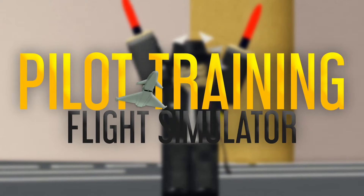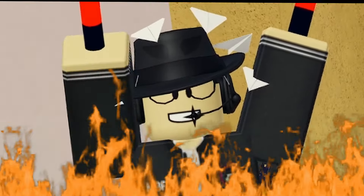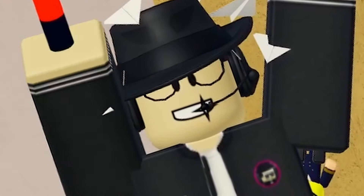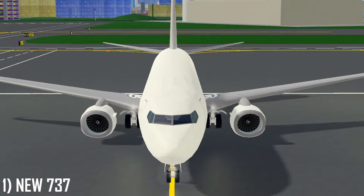It's time for another PTFS update, and this one is Fuego. We have two new remodels, a brand new secret plane, and so much more. I'm Mr. Bolshman, and let's get started with the brand new Boeing 737.